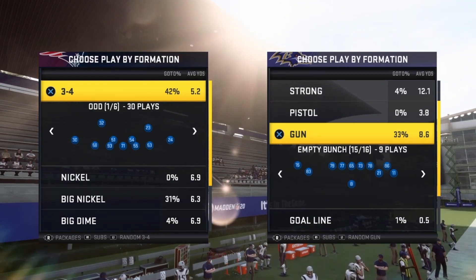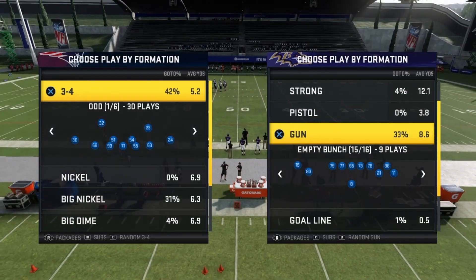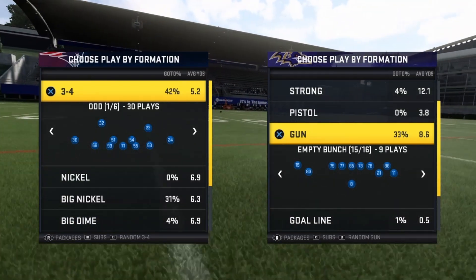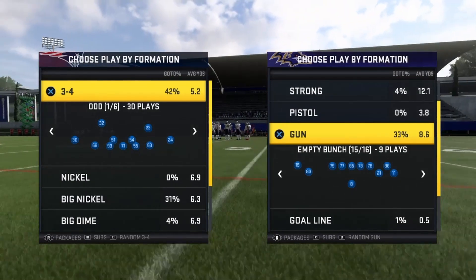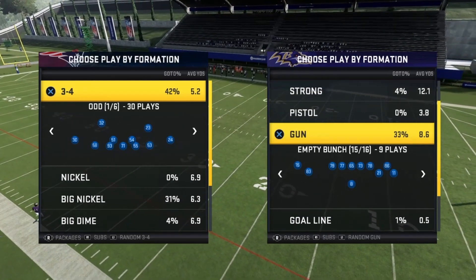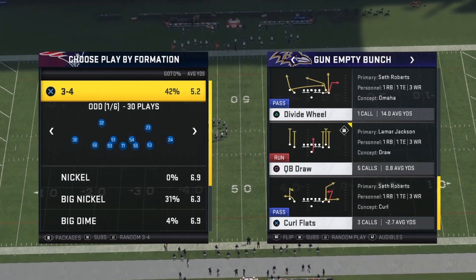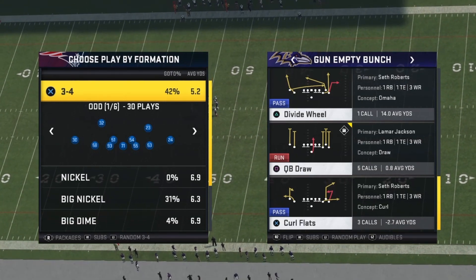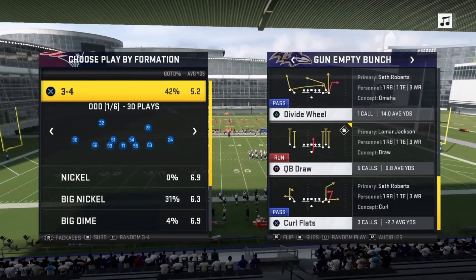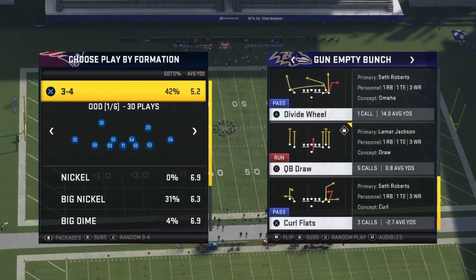One thing I want to say is I originally seen Form run this scheme, but I am going to have a little bit of Form's ideas in this play — it's not Form's scheme, so I just want to give credit where credit's due. I also seen Black Rain — he was talking about quarterback draw and he got like 200 yards rushing. So I said let me put three great minds together — me, Form, and Rain — and let's build a scheme out of this.